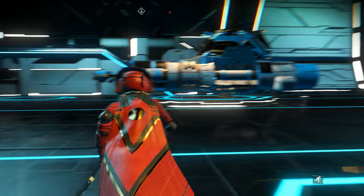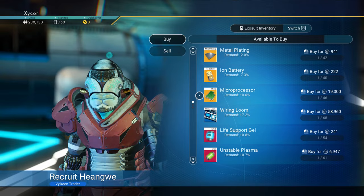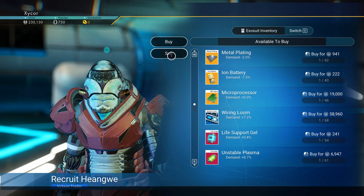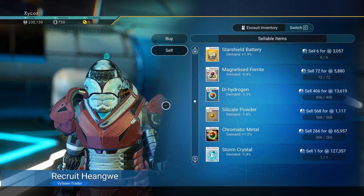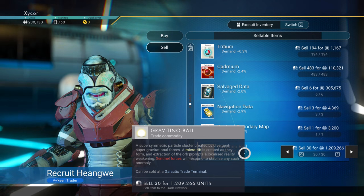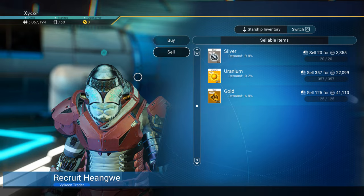Are there any NPCs I can sell stuff to? Hello dude — offer to trade. I could recruit into my squadron too; that would actually be something interesting to do. I do need to start a squadron, but I think I need squadron slots and I'm not sure I can afford that. Let's sell all of my Gravitino Balls wherever they are. 90 of them — so I get about 5 million off of this. Not bad. I like that.